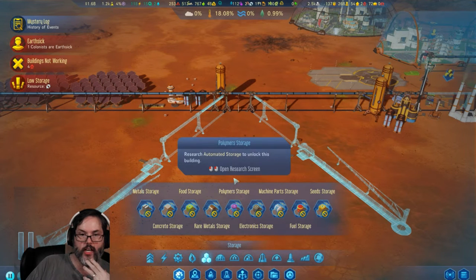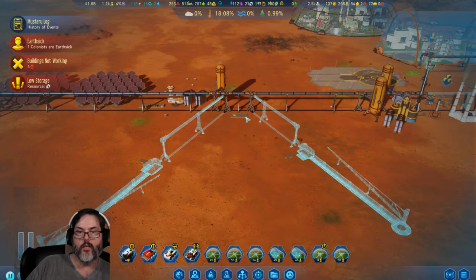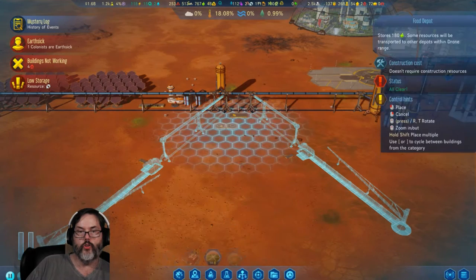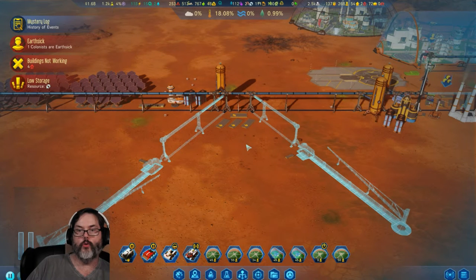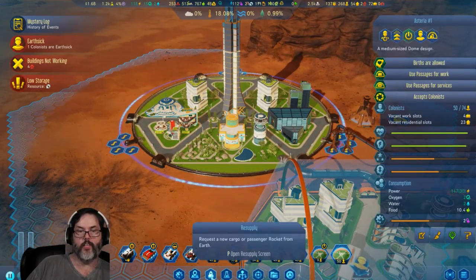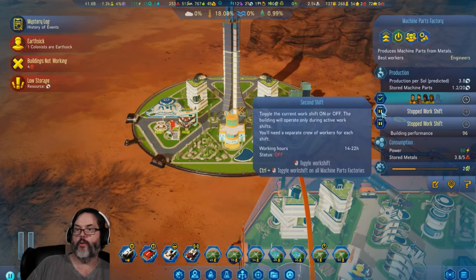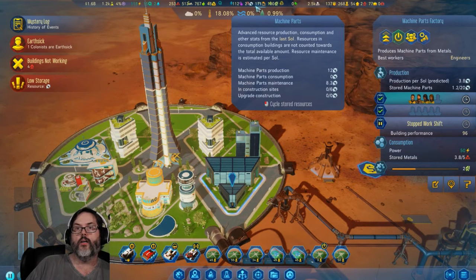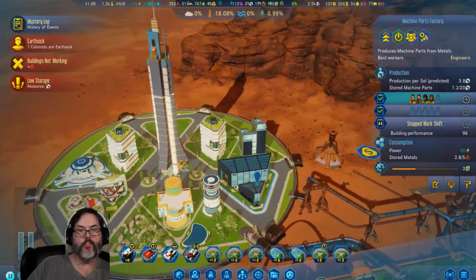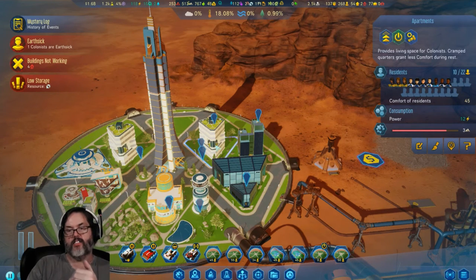I haven't researched those yet. Let's do seeds — I want this kept full. We'll do three food depots. We need more people — 50 out of 74. We'll launch you because we need people in here working. Machine parts — I'd like to get a second shift going. We're doing okay on electronics so I can keep that on one shift. I have room for two more things over there if we need them.